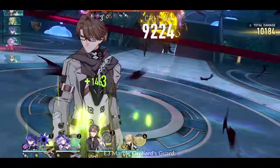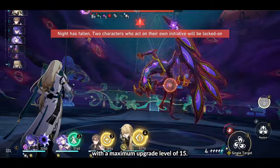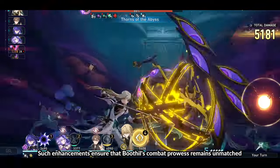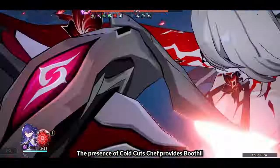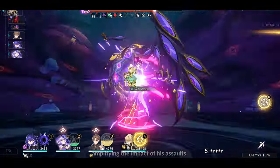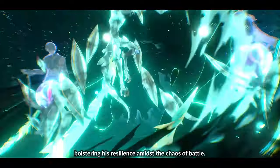E3: Marble Orchard's Guard. This Eidolon elevates Boothill's capabilities, increasing the level of his ultimate by two, with a maximum upgrade level of 15, and enhancing the level of his basic attack by one, reaching a maximum upgrade level of 10. E4: Cold Cuts Chef. The presence of Cold Cuts Chef provides Boothill with both offensive and defensive advantages in standoff situations. When Boothill strikes an enemy target engaged in standoff, their inflicted damage escalates by 12%. Conversely, when Boothill is targeted by enemies engaged in standoff, the effect of increased damage is mitigated by 12%, bolstering his resilience amidst the chaos of battle.